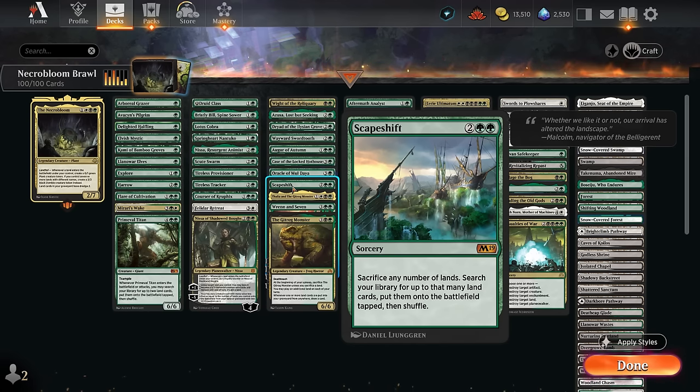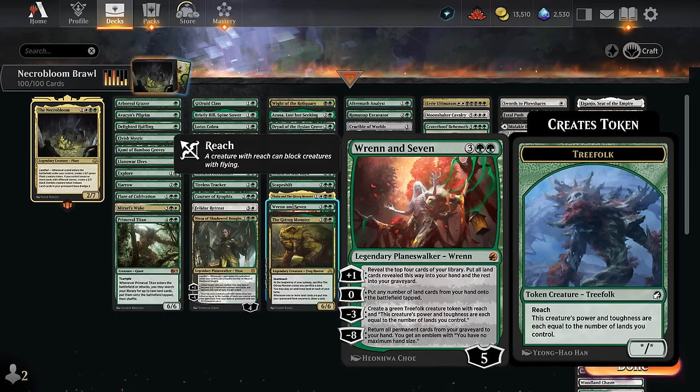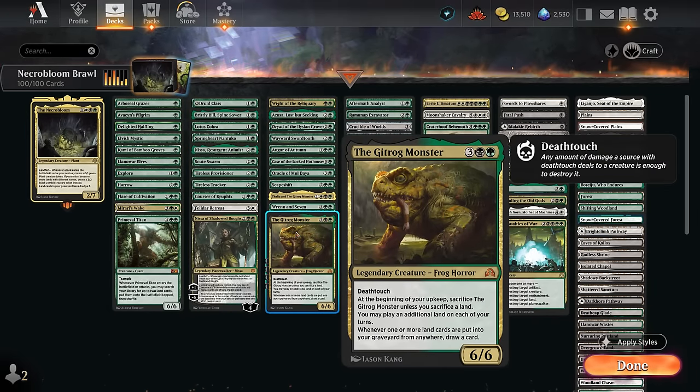Thalia and the Gitrog Monster lets us play an extra land if we attack, requiring us to sacrifice a land or creature — we can easily sacrifice plant or zombie tokens — and makes opposing creatures and non-basics enter tapped. Ren and Seven finds extra lands with a plus-one, can put multiple lands from hand onto the battlefield for free, and makes large Treefolk tokens with reach. The original Gitrog Monster is especially synergistic: at upkeep we sacrifice a land — usually not a problem — play an extra land each turn, and whenever land cards go to our graveyard we draw a card. With Necrobloom's dredge, milling a land draws us a card, and we can dredge again — as long as we keep hitting lands we keep drawing extra cards.